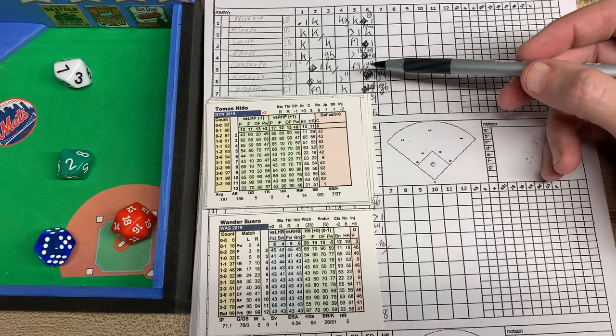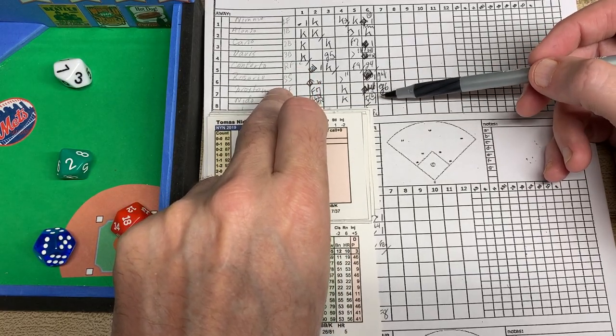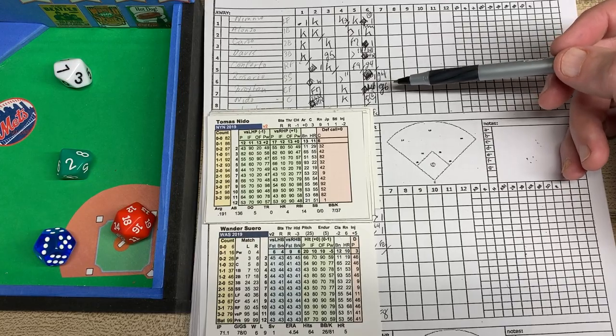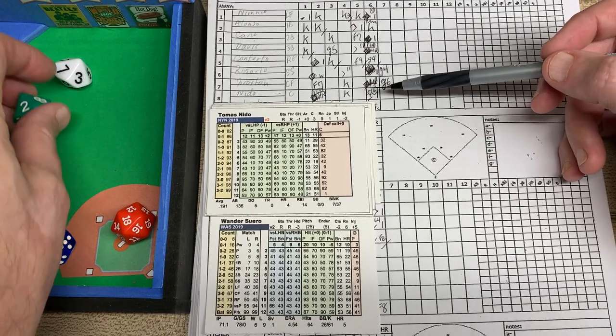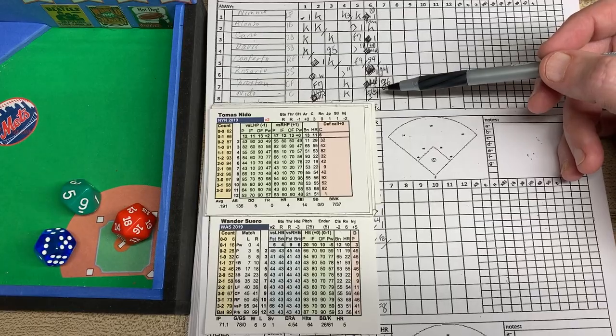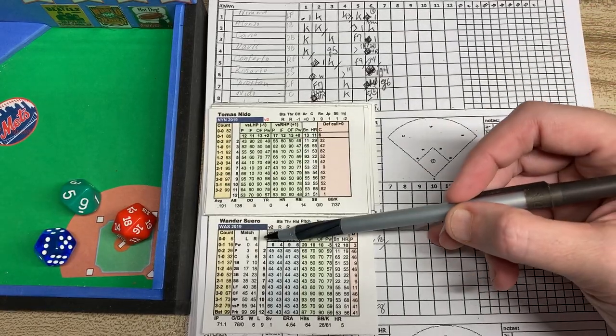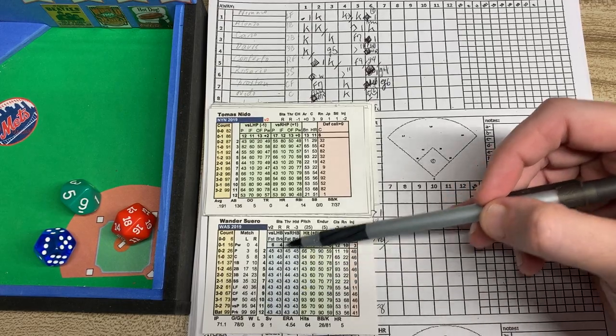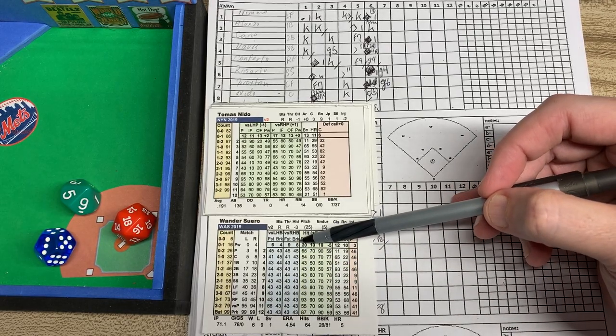Finally, it's going to be Thomas Nito — who has done well today: 2 for 3 with a 3-run homer and 4 RBI. So he's having quite a day. We're going to look at the matchup, rolling those 2d10 — that's a 51. Against a righty, a 51 is going to take us to versus the pitcher, giving us our pitcher column: fastball or breaking ball.